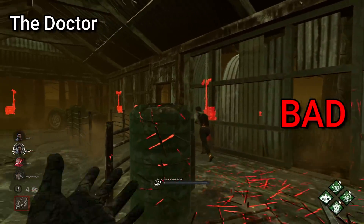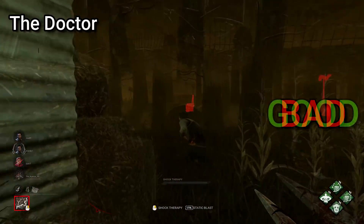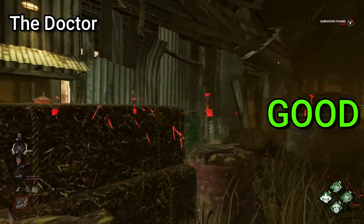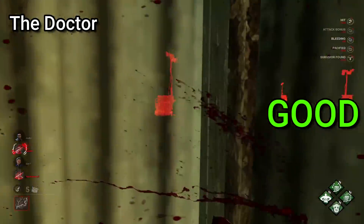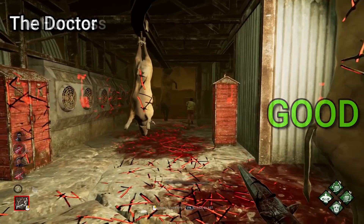With Doctor, when trying to stop a survivor from vaulting a window or pallet, make sure to use your shock a good few metres before they reach what they intend to vault, otherwise the shockwave will not kick in in time to stop the vaulting prompt. The electricity needs time to go across the floor and connect with the survivor, so do it earlier than you think you need to.